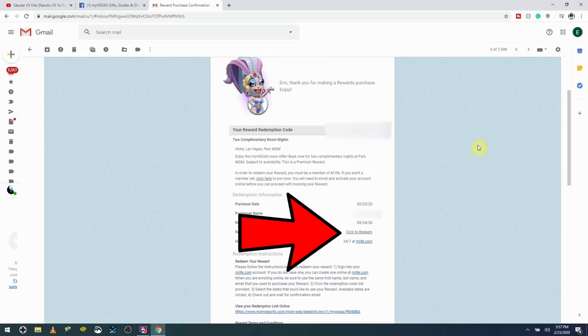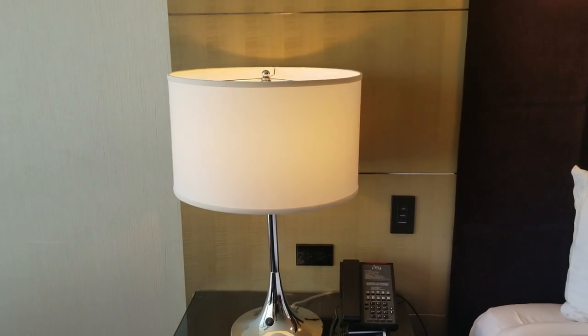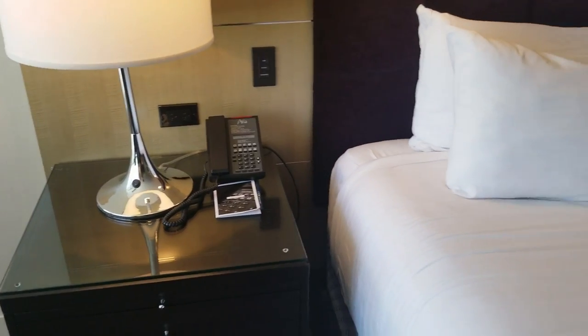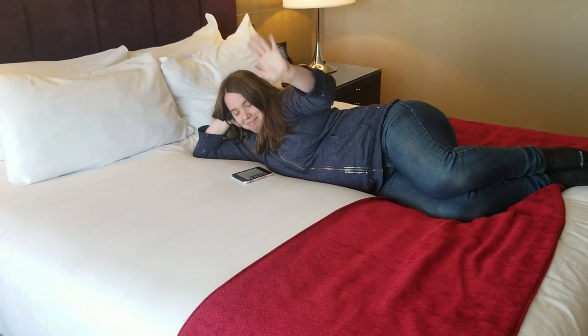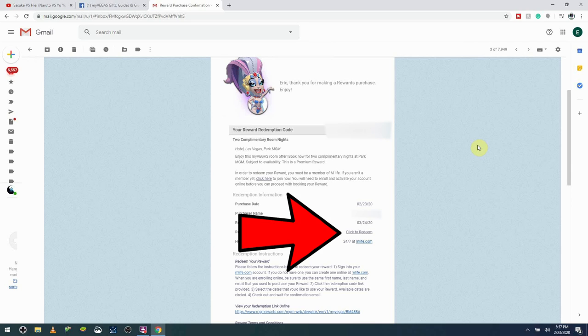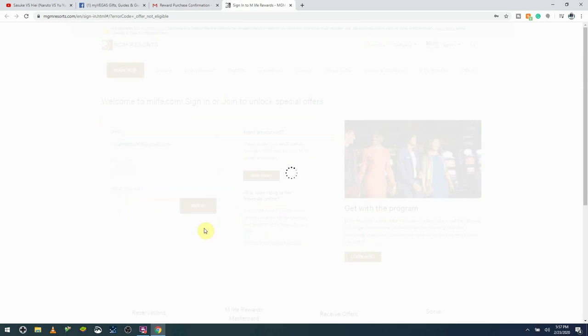Others, like room reservations and show tickets, will send you a link. If you do get a MyVegas reward with a link, that does mean that you'll need to do some additional booking — this is usually for comps like free rooms and show tickets. Follow the link provided in the reward confirmation email. There you'll be prompted to sign into your MLife account. If you followed the instructions earlier in the video, you already have one set up. If you haven't signed up for the MLife Players Club card, please click the link in the upper right-hand corner of the screen to see a video on how to do it.